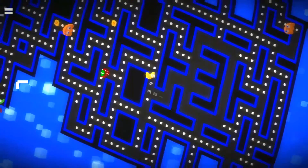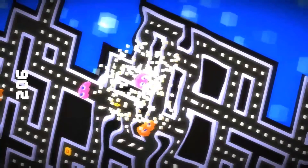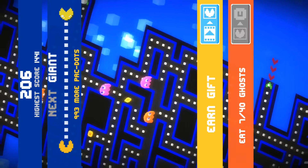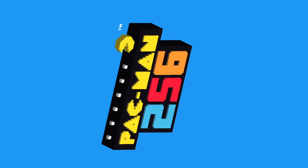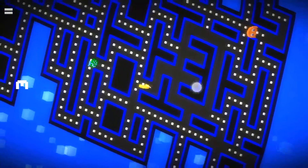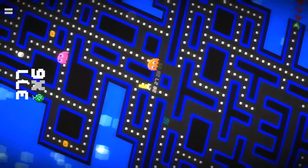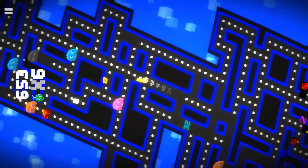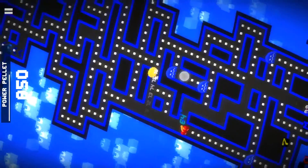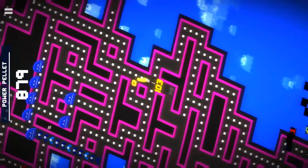If you guys have heard of the level 256 glitch from Pac-Man, you would know what this game is about. Basically this game is all about escaping from the 256 glitch — if it catches you, you're dead. That's basically the whole story behind this game: escape the level 256 glitch as well as trying to rack up a nice high score.